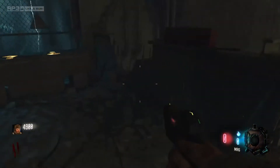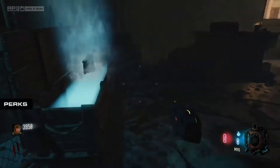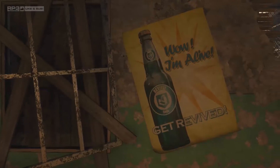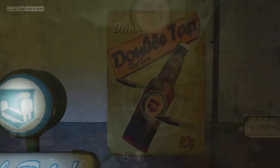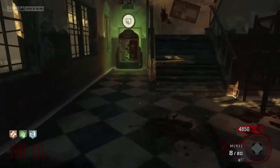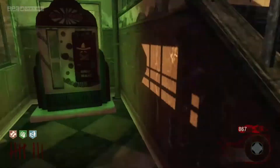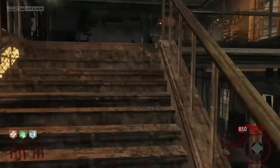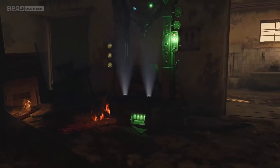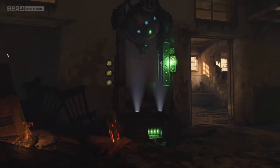The box will always start in the room with the power switch. The map features the four classic perks: Juggernog, quick revive, speed cola, and double tap. On the Black Ops 1 and Chronicles versions, they added a mule kick machine. This map is the first appearance of perk machines. In the Chronicles version, you also get a Wonder Fizz machine near the power room by the showers.